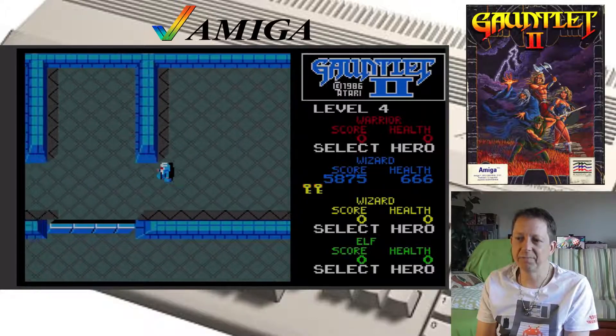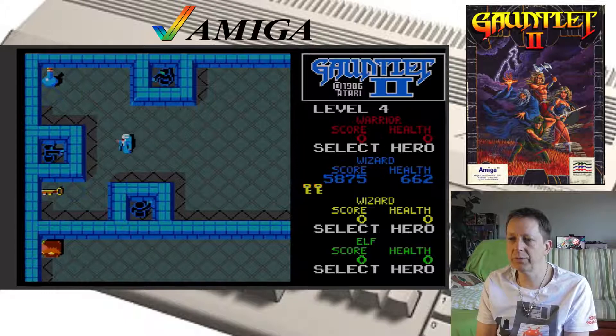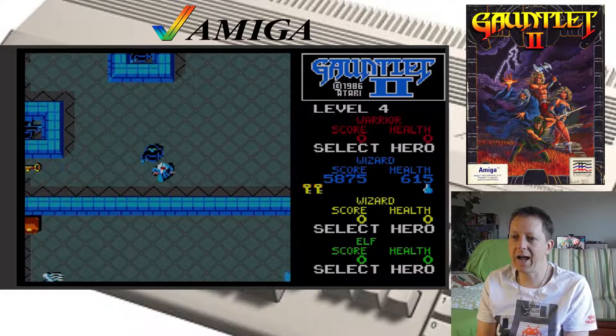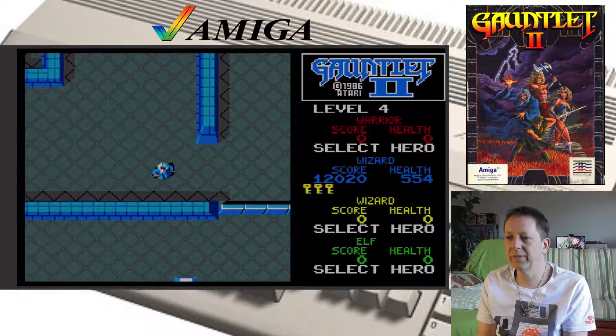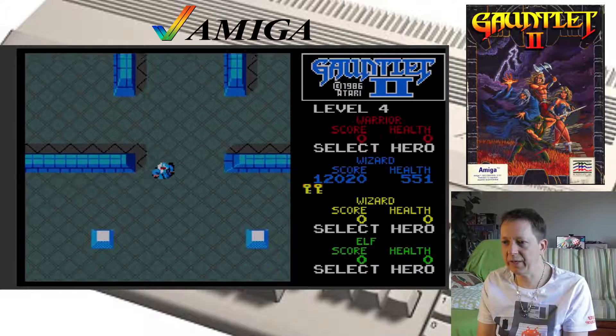Auf jeden Fall lässt sich das ganz gut steuern hier, spielt sich gut, läuft rund. Was sind das für Felder? Ich hab so das Gefühl, wenn ich da drauf trete, dann kommen die Viecher raus. Ich hab's geahnt! Rechtzeitig die linke Alt-Taste gedrückt, und da hab ich den Trank direkt benutzt — war wohl so eine Art Smart Bomb, weil anders kommt man den Viechern ja nicht bei.